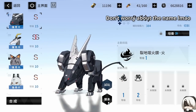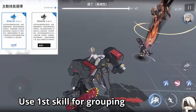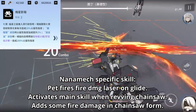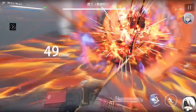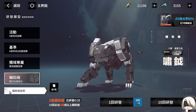Nanamech debuts with her own signature pet, the Panther. You can see it firing a laser while Nanamech is gliding. Equip the first skill for the grouping — its specific passive allows Nanamech to group enemies while revving the chainsaw, keeping them from staggering too far away, and increases her damage a bit. The Panther is also good to share on other fire units. You can use pet tickets to pull it, but prioritize her signature weapon first since the pet is not required for Nanamech to function.